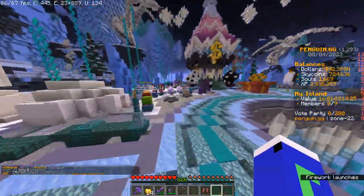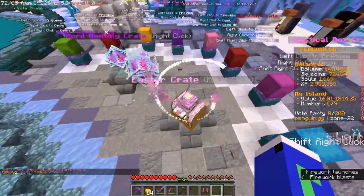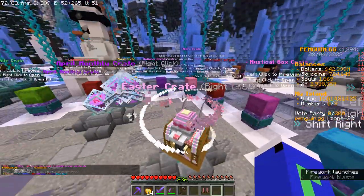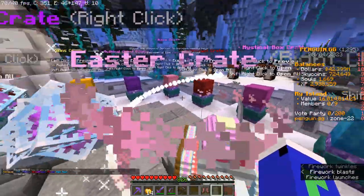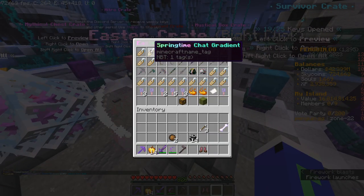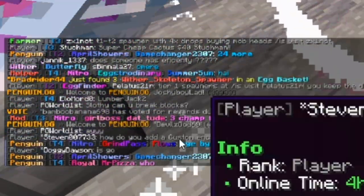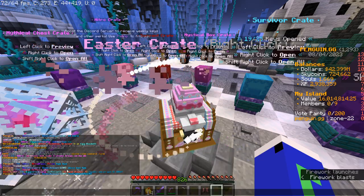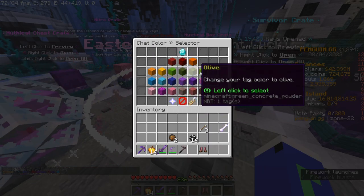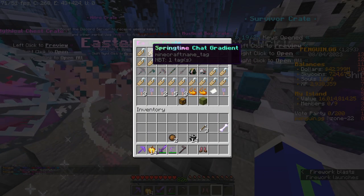There's also another crate — the Easter crate. They usually do one of these for every season; they had Christmas crates, Halloween crates and stuff like that, and now it's the Easter crate. So you can get candy land, you can get chat gradients — you see how people have gradients for their names? If you get one of those you can actually type with a gradient, which you can't really do now since you need to do one solid color. If you get one of these gradients you can type with a gradient.